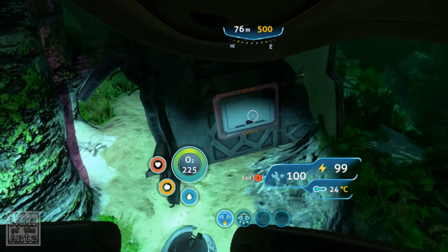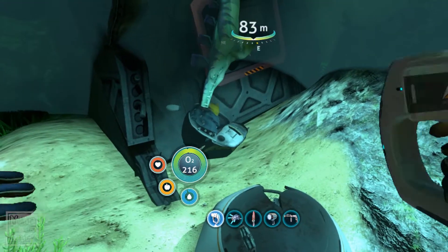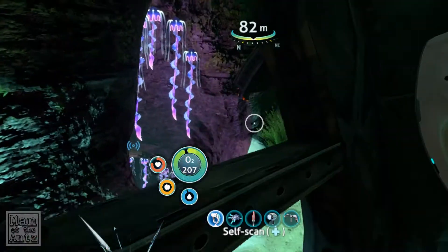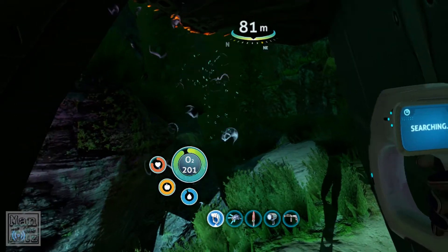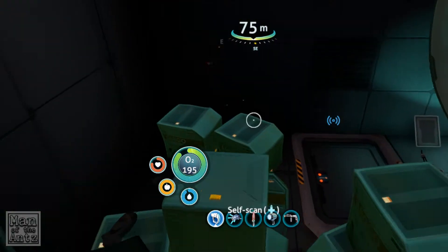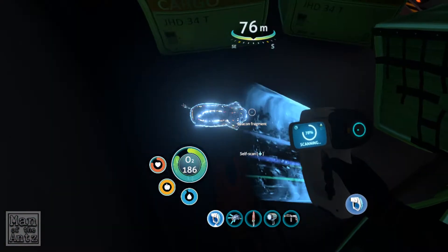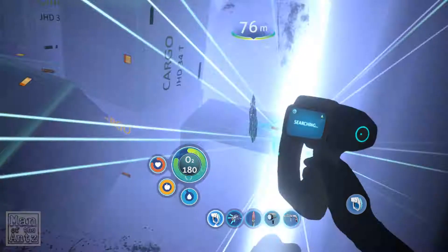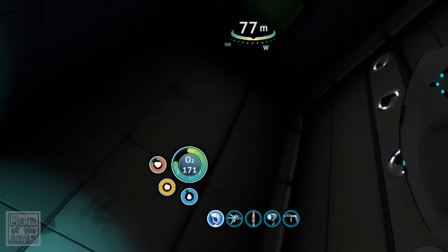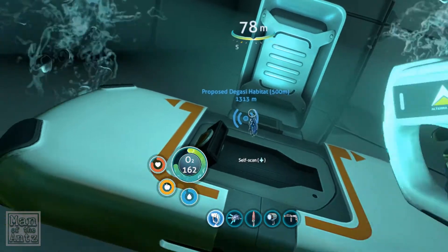Oh, there's a door down there. Let's pop out - this is going to be the grav trap. Trying to keep an eye on things. Yeah, no, I cannot get into that door. Let's take a quick look behind and see if there are any entrances. There it is. Wrong way. So not too much in terms of beacons and stuff. Oh my God, oh that scared the living crap out of me. Something else we've already got.